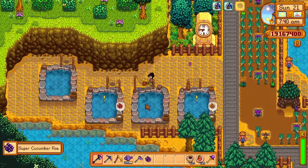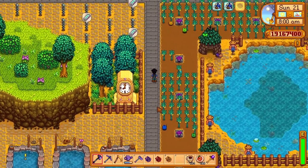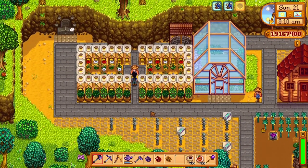I had randomly placed my golden clock in a little extra area as I didn't have space for it anywhere else. I also used this extra area in front of my greenhouse for lightning rods to produce battery packs in stormy weather. And this was the final bee house area.